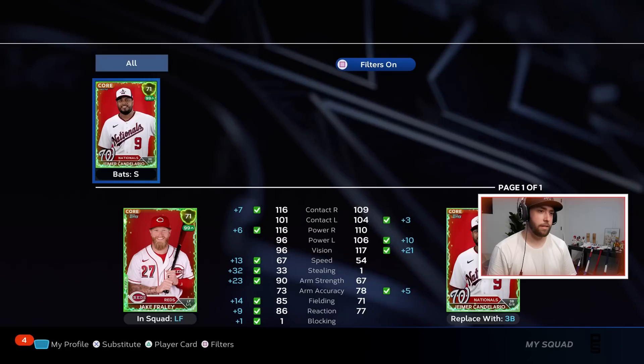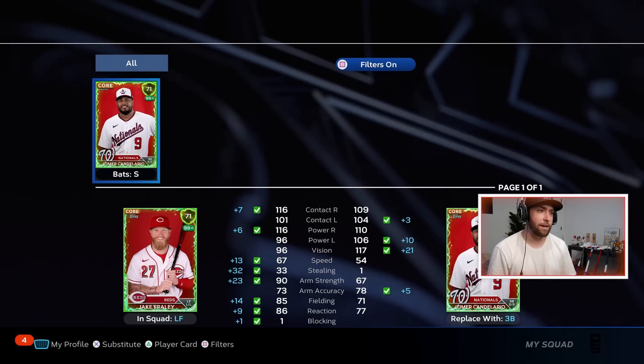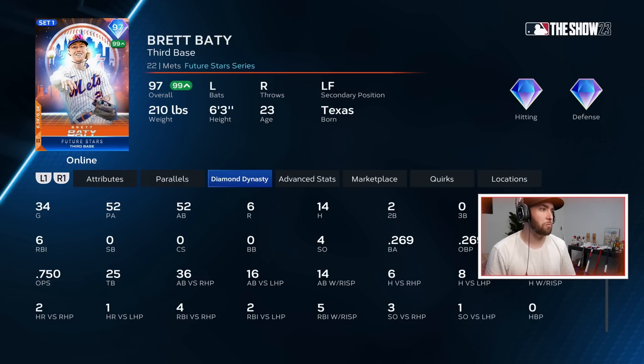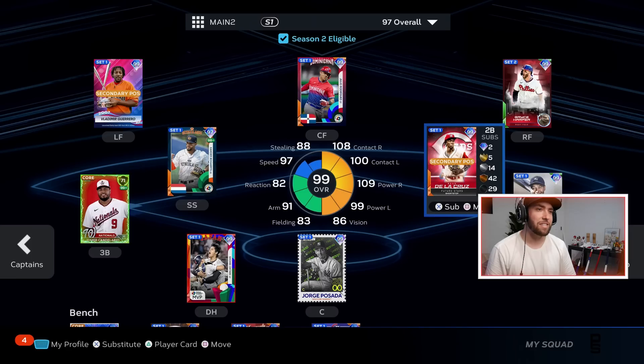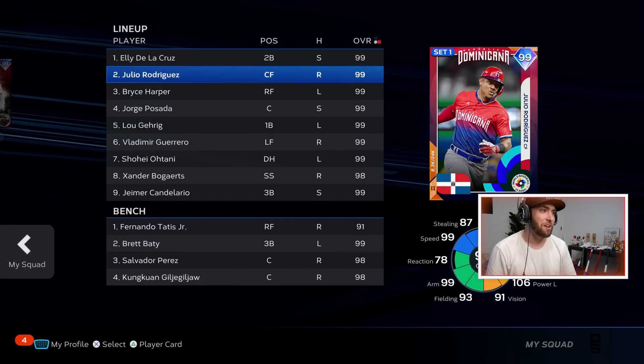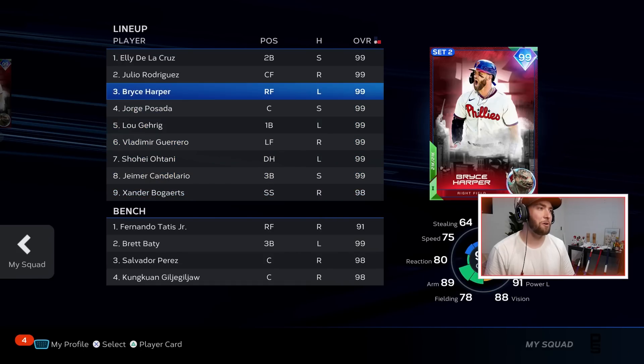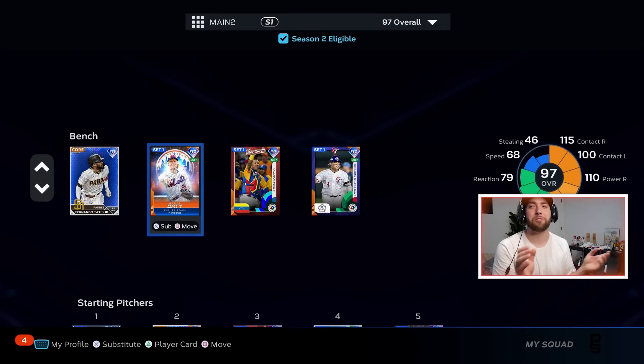Jeimer — oh boy, this man: 109, 104, 110, 106. We'll throw him in for Jake. Where can we put him — do we put him in for Brett Beatty? I love my guy Brett, but he just hit a home run. Maybe we throw him in there? Get the switch hitter in the lineup? I think I might like that idea. Let me know what your thoughts are down below. The next Pack Squads episode is going to be Friday — same day as the St. Jude stream. Come hang out on Twitch for that. Have your notifications on for the next episode of Pack Squads. Until then, I'm out. Peace.